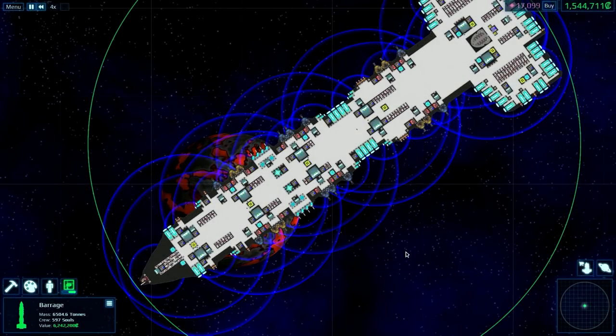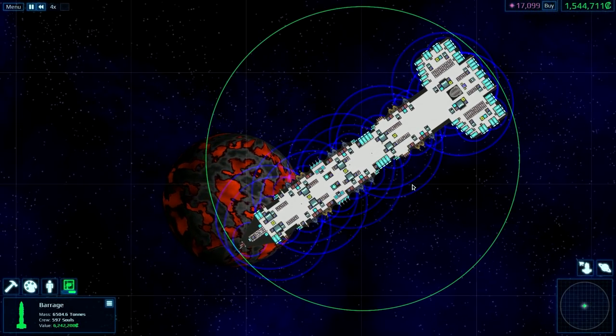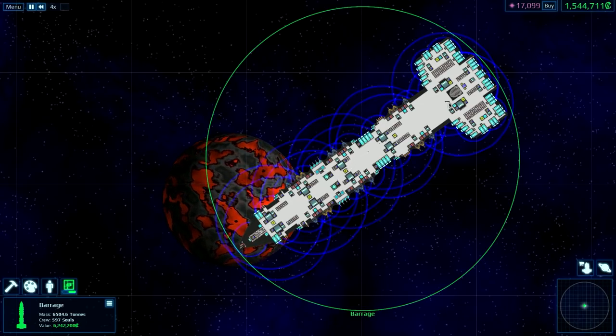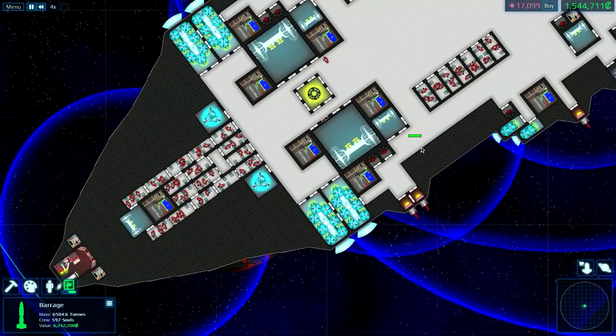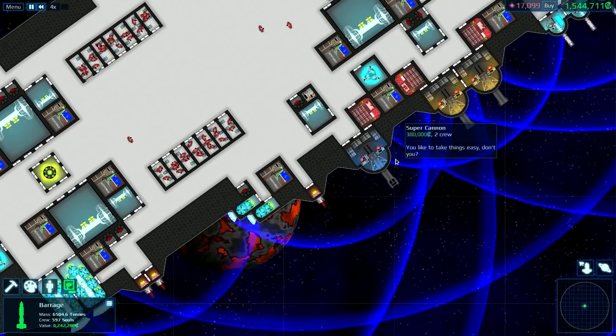Hello everybody, McGregor here and welcome back to another episode of Cosmoteer and new ship design. This one's called Barrage and it focuses mostly on cannons.